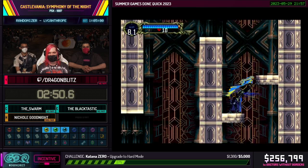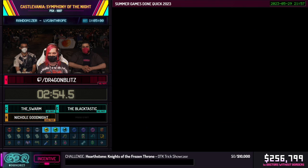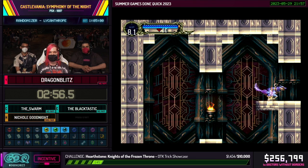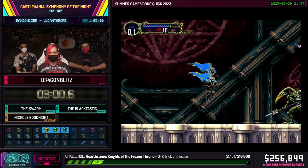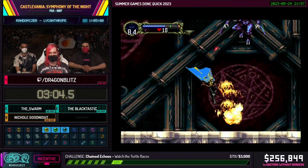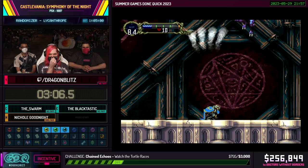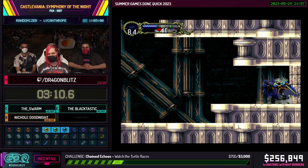We're coming up on that very first boss fight: Slogra and Gaibon. We get to show off the power of the Fist of Tolkis. I'm also going to enter the room using a Wolf Charge just to speed things up and get into the room a little bit quicker. And yeah, that's already dead. That's the first boss done.